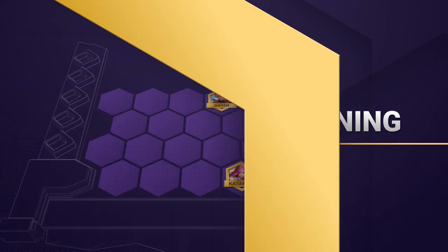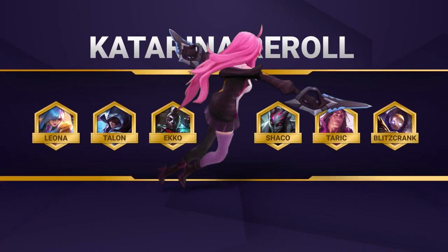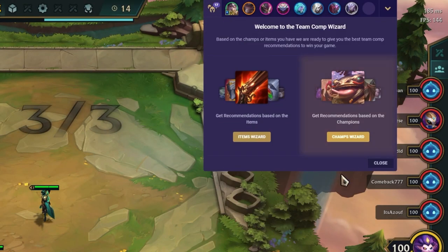Here's a great early game board for this comp. You can look into adding more assassins or Leona for Academy 4. Blitzcrank also goes in very well as these units share the Protector trait. That'll give you everything you need to know to win with our Kat reroll comp. Remember you can follow along with this guide in game with our TFT overlay, so make sure you download that and bring it with you into your next game.